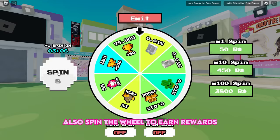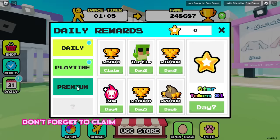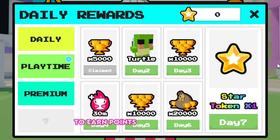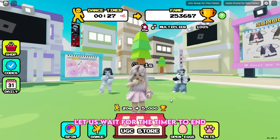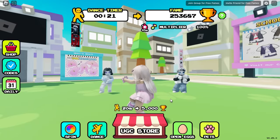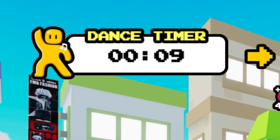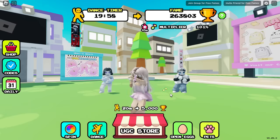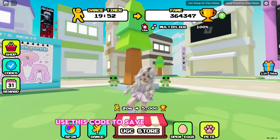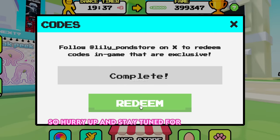Also spin the wheel to earn rewards. Don't forget to claim your daily and playtime rewards to earn points, pets, and boosts. Use this code to save hours of grinding before it expires — this code gives you 35,000 points and will expire in a few hours, so hurry up and stay tuned for more codes.